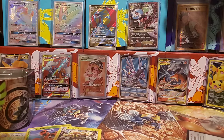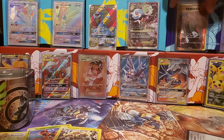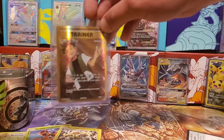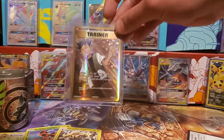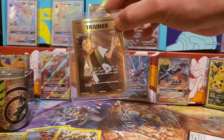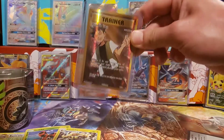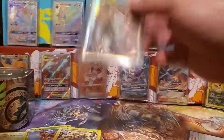We didn't pull anything, so I have to throw in something — I have to go by my word. I'm going to throw in a Brock's Grit for you guys. So yeah, this will be the extra card. Sorry we didn't get any good pulls but it was still fun. Make sure you do the steps if you want to be part of this. Episode seven will be next — we won't do any more bonuses. Thank you!